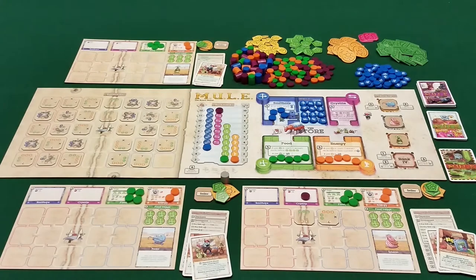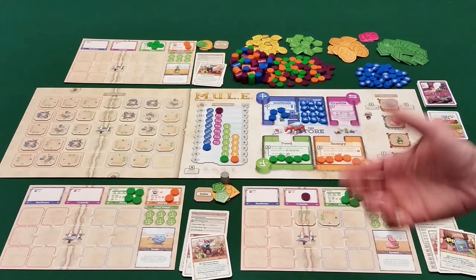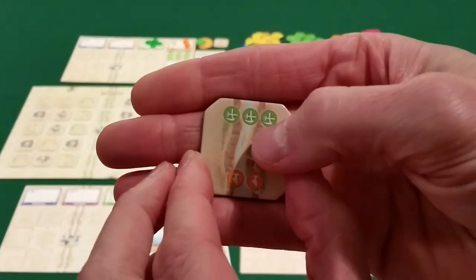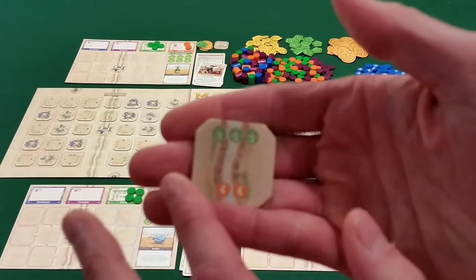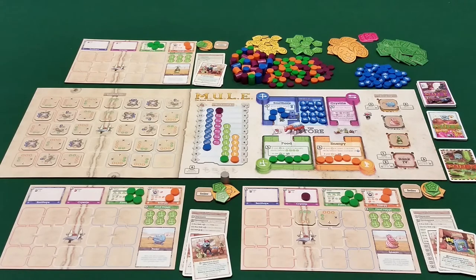In the first round, each player grabs two lands; thereafter, one land per round. For example, a player might grab a special river tile — there's always one river per player at the start — which can only go on river spots and is really good at producing food and pretty good at energy, but nothing else. To produce anything on land tiles, you buy a mule and place it there. The price of mules is based on the price of smith ore in the store — so if smith ore supply is low, it drives up the price of smith ore and therefore the cost of mules.